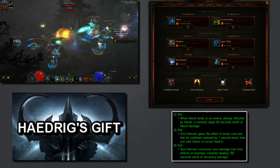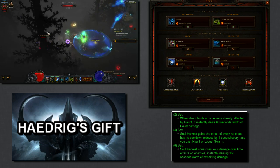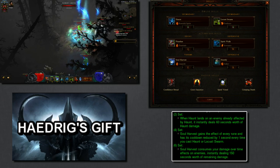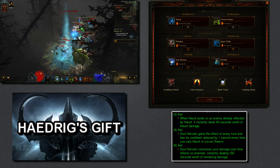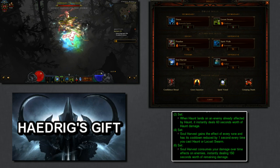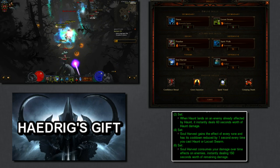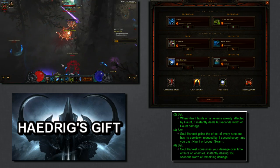This build assumes you're playing Season 5 with the brand new Heydrig's Gift. If you're not familiar with how it works, click the bottom left icon titled Heydrig's Gift for a 3-minute video explaining how it works and how it's the fastest way to get your first 6-piece set bonus. For Witch Doctor, the specific set you get through the Heydrig's Gift is the Jade Harvester set. After rolling some good rares, go straight to Zoltan Kuhl, kill him for your next 2 pieces of Jade, then do a level 20 greater rift to get your full 6-piece set bonus.